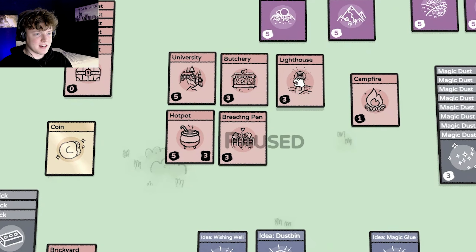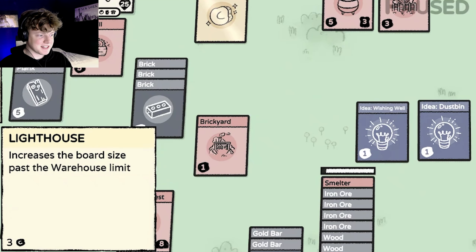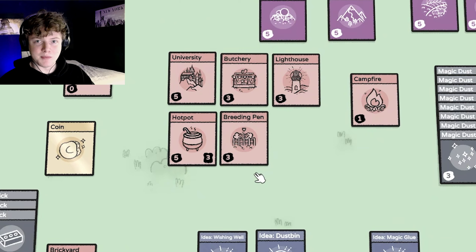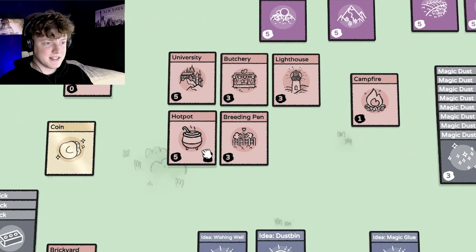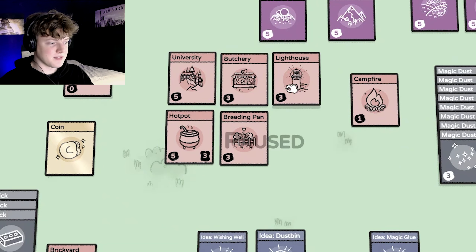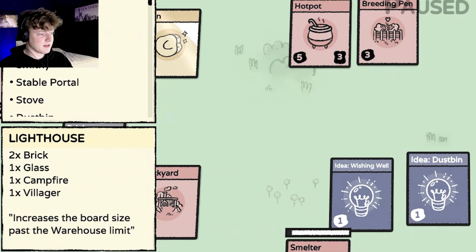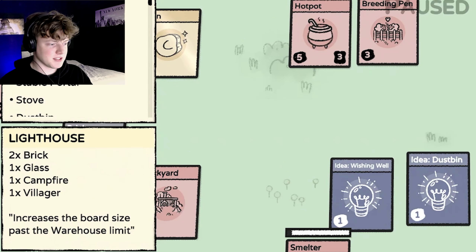One really important new thing is the lighthouse, which increases the board size past the warehouse limit. If you've played this game to its maximum capacity, warehouses will increase the board — but once you have too many warehouses, it won't increase the board anymore. The lighthouse will do that. It increases the board size limit past the warehouse limit, which is very nice because then you can put more farms everywhere. The lighthouse is made with two bricks, one glass, one campfire, and a villager, so you need to have gone to the island first to get glass. I don't know if there's a lighthouse board space limit, but if there isn't, you could make your board infinitely large.